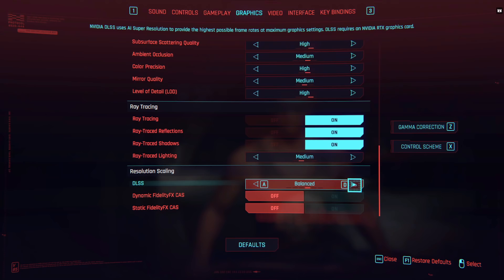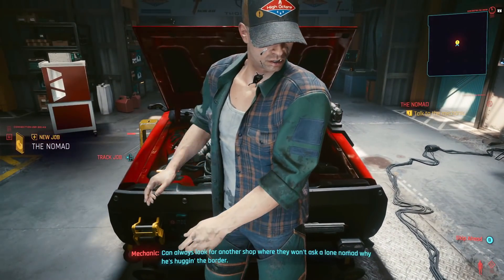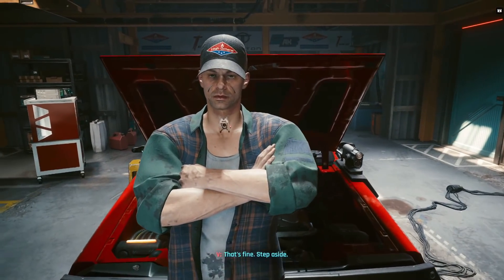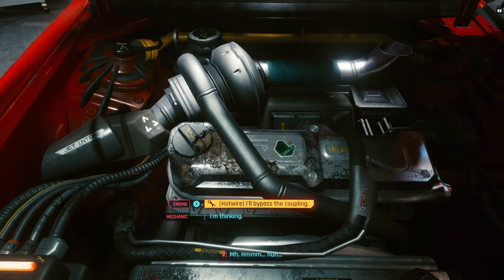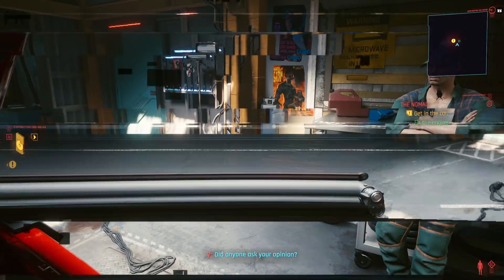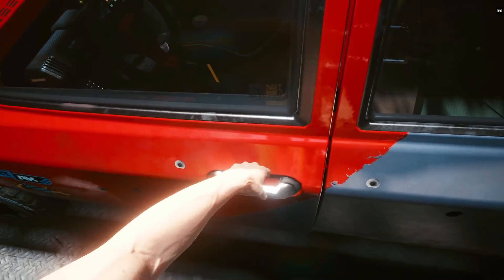Use the high preset with motion blur turned off. As you can see here, looking at the car and the mechanic doing some work on the engine, the ray tracing and DLSS are working absolutely brilliantly together. We can see those lighting effects all around — this is one of the cleanest views I've seen across all the cloud platforms we've tried so far.